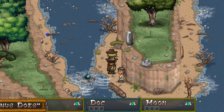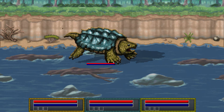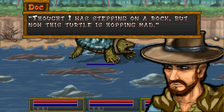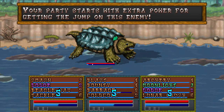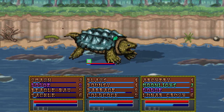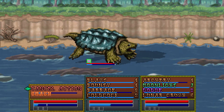You get quests from the dog, but I'm not gonna bother with that just yet. This thing that I totally didn't know was here — yes I did. Thought I was stepping on a rock, but now this turtle's hopping mad. Your party starts with extra power for getting a jump on the enemy. Well, that's good. Let's cold cock that sucker. Shazam! Right in the face!